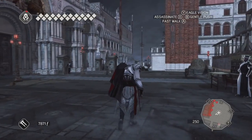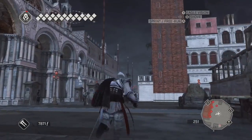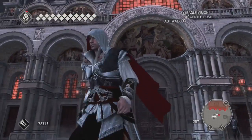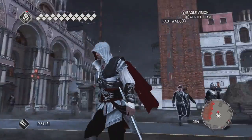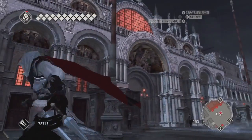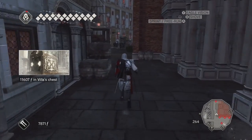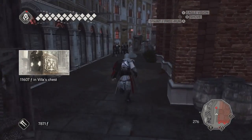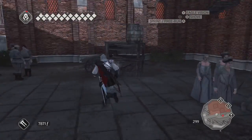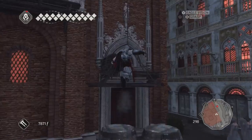Ladies and gentlemen, welcome to another video in Assassin's Creed, the RCA collection. This is Assassin's Creed 2. We're playing another Assassin's Tomb, the second to final one, in the Doge's Palace in Venice. We're here in St. Mark's Square. Let's head around the back because we're going to get up onto the roof so that we may get into the tomb.